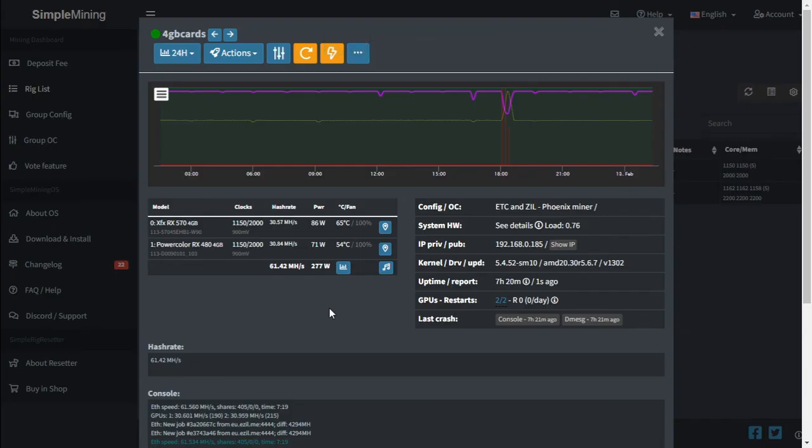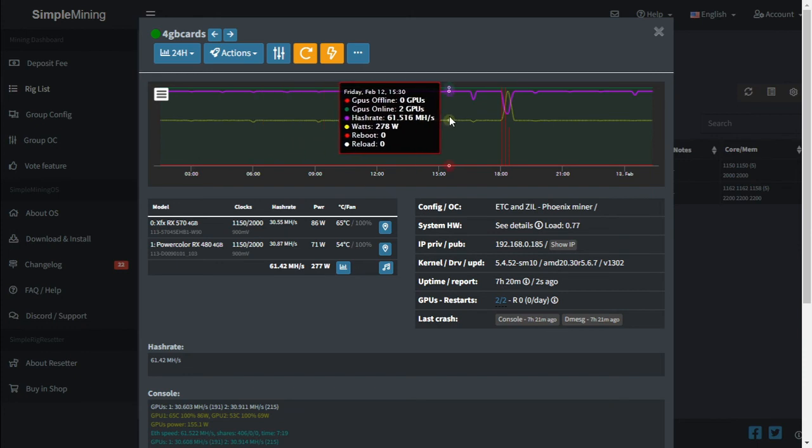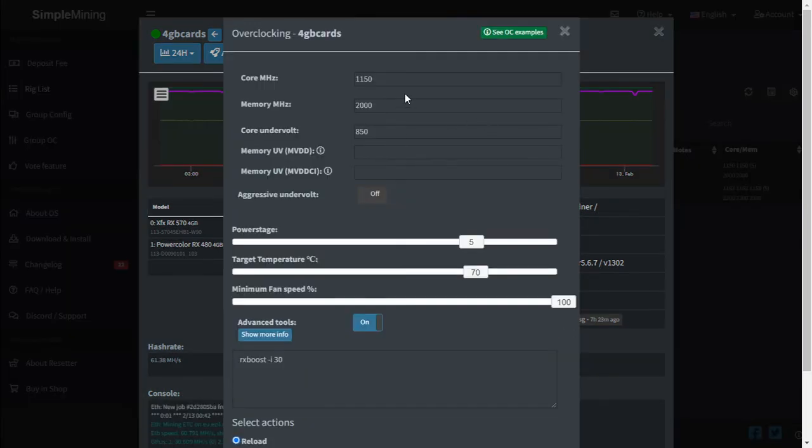Looking at SMOS and the stats we have for this specific server, it has been running very stable at 61.5 MHz and a total wattage of 278 watts. Looking at the overclock settings for both cards: our core clock is at 1150, our memory frequency is at 2000, and our core undervolt is at 850. I never switched on the aggressive undervolt because the card becomes very unstable.